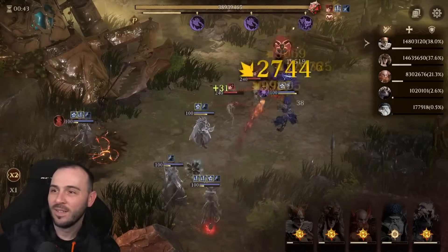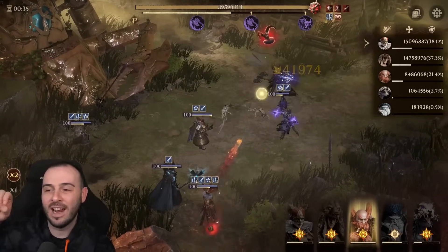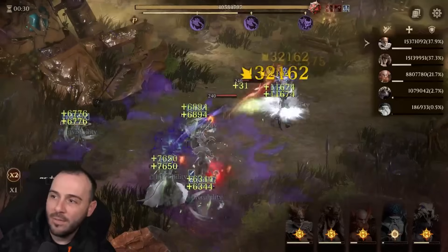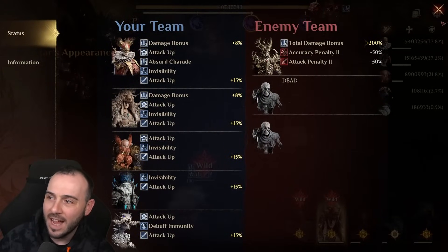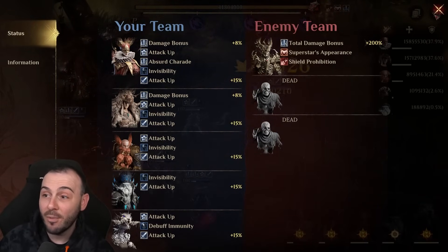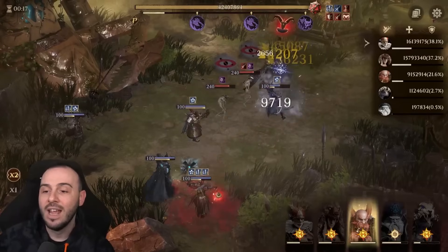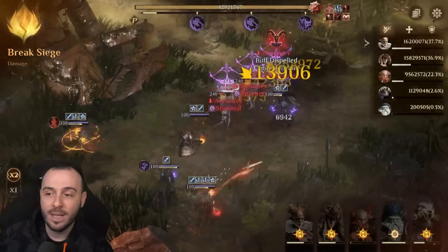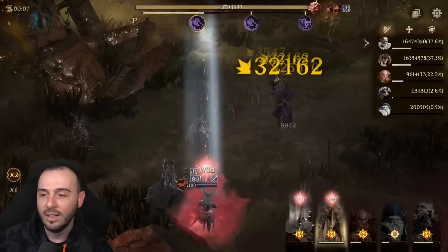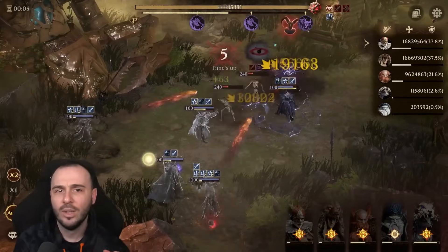When you have Huldork dropping ultimate energy with recharge speed penalty, it's a bit challenging to time the team perfectly. But they are putting in serious numbers. If you take the tank out and bring a different tank, this team won't work the same. With recharge speed penalty, the boss is only at nine stacks — it won't allow him to gain stacks quickly. That's why it's so important: the boss won't use skills as often, so we can survive longer.